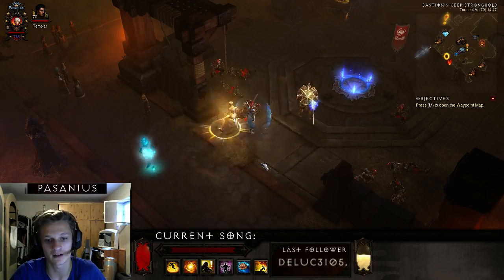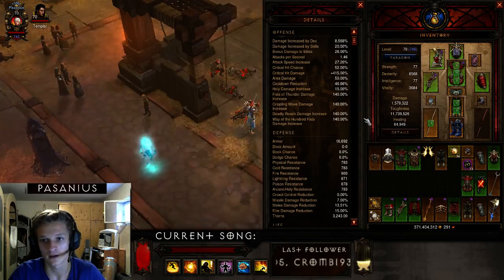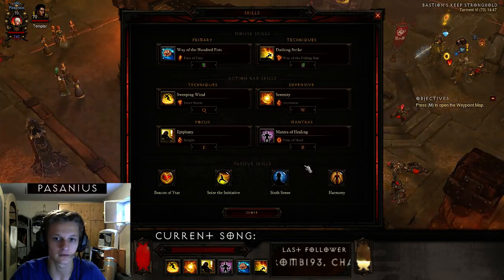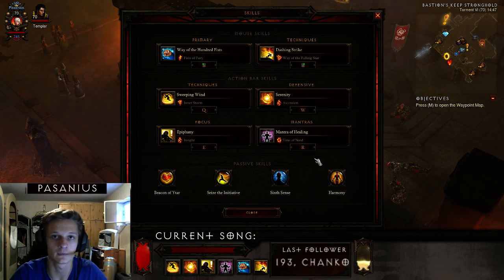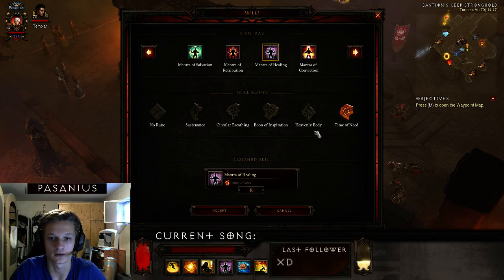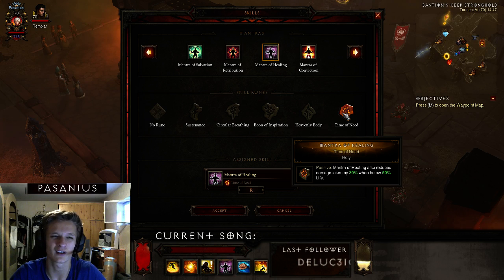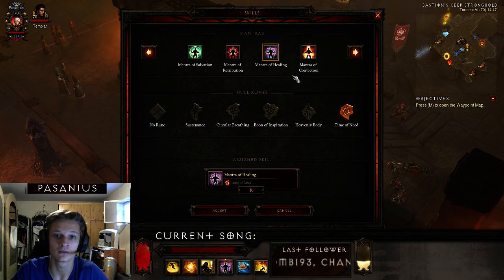Since you're spamming the mantra almost constantly, you essentially have it up 24/7 — the mobs will break the shield immediately but the extra toughness still helps a lot. The last rune is nice as well because if you fall below 50% life, which happens often as a melee class, you take 30% less damage.